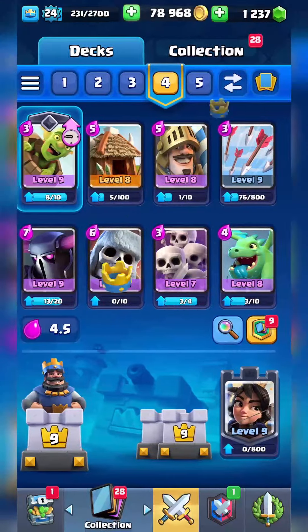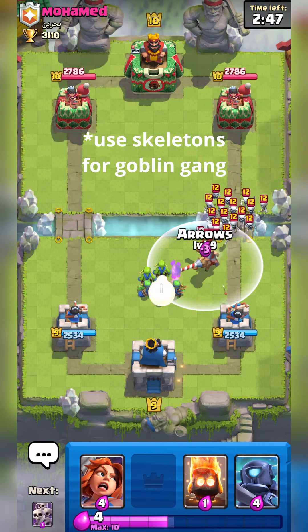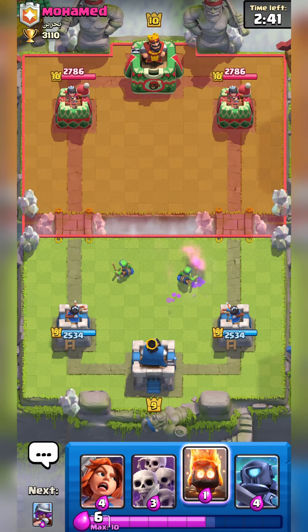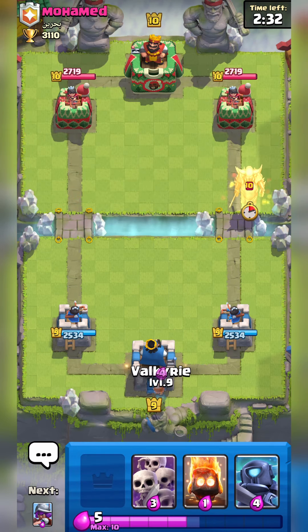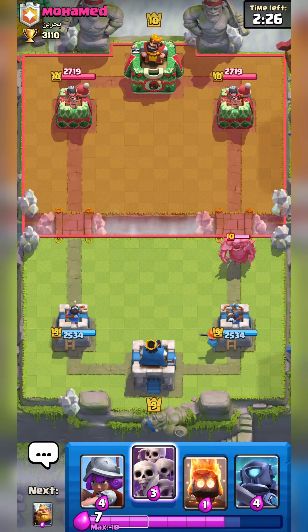The second deck you can use to crush your enemies in Arena 7 is this RG deck. We're going to have both the Valkyrie and the Mini PEKKA. The Valkyrie is super important because there are a lot of bait cards in Arena 7 — a lot of Witch, Wizard, Minion Horde, Skeleton Army, and Goblin Gang — so you need good counters.